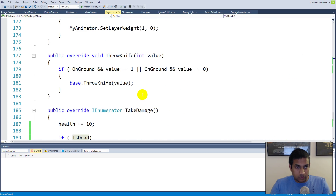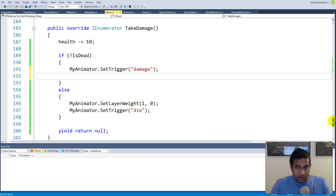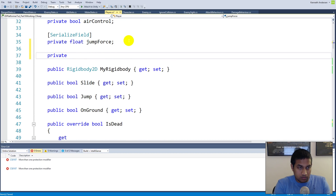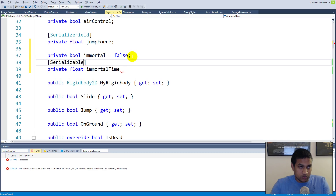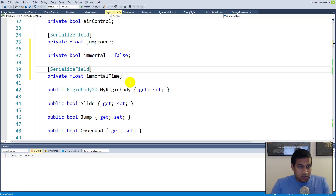We go to the take damage function and add functionality for becoming immortal. First we set the trigger damage. Then we need a boolean to indicate if the player is immortal, so we create a private bool called 'immortal', which is false from the start. We also create a private float called 'immortal time'. Since I haven't written the value in my notes, let's make it a serialized field so we can set it from the inspector.